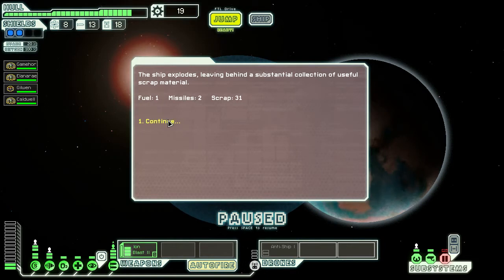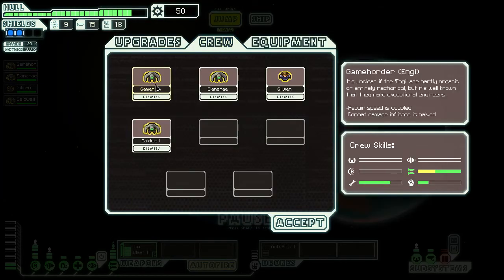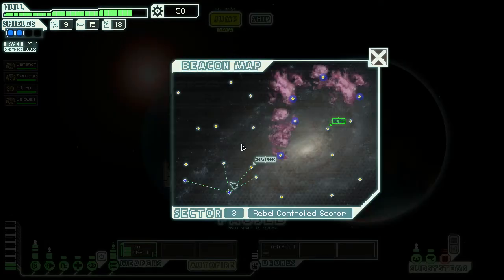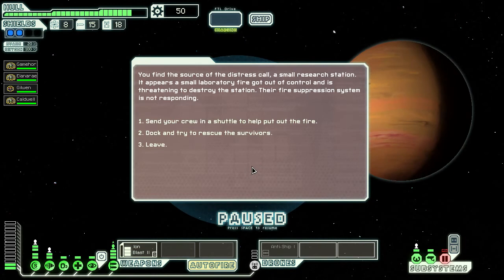Lots of scrap that we get! Yep, Game Holder is proficient with the weapon systems now. And Snailer still needs practice with the shields. But Captain Gilvan is getting to be quite good at the helm. Let's jump onwards to the distress call here.